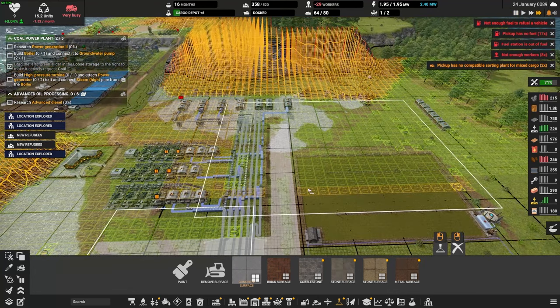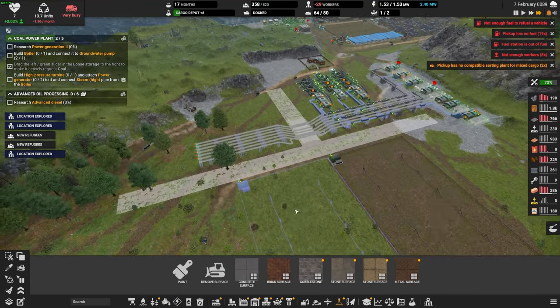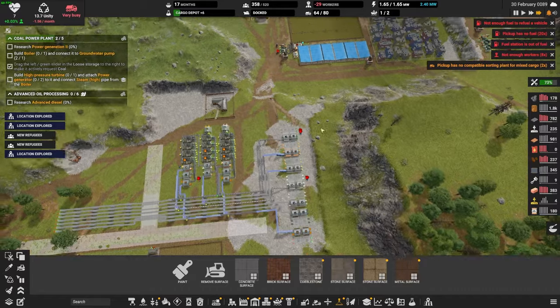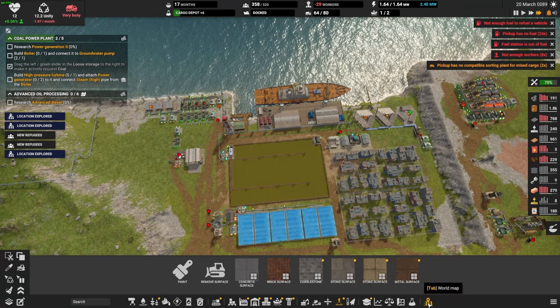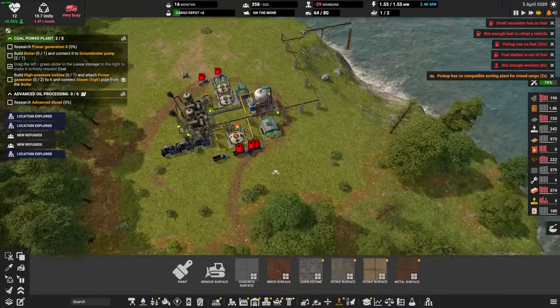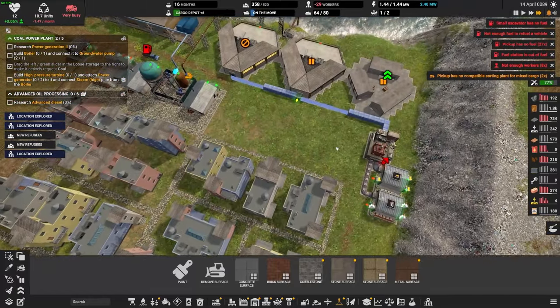Unpause that and we're done here. This guy still hasn't been built because we don't have the construction parts. Let's edit your area to clean all of this up right here. Looks good. Let's go and grab some more diesel — we're out of diesel here. We're out of diesel, we're out of oil. Not good at all.